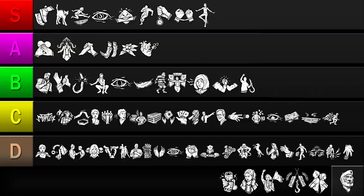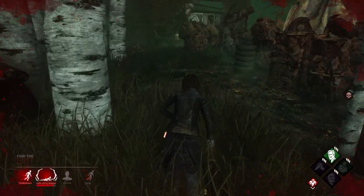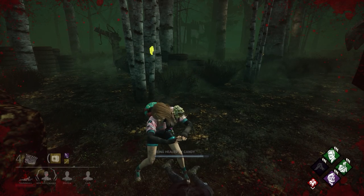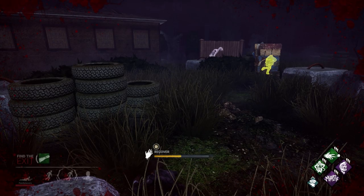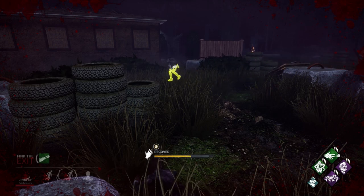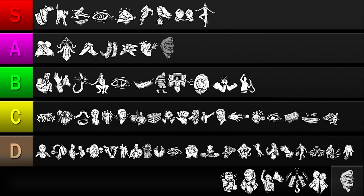Next up is Unbreakable. This perk increases your recovery rate while in the dying state by 35%, and allows you to fully recover by yourself once per match. Being able to pick yourself up is game-breaking and can single-handedly turn the tide of a trial. The faster recovery this perk offers also increases your chances of getting revived by a teammate. However, it won't help you survive outside of scenarios where the killer slugs you, which can make it feel like an empty perk slot sometimes. So while Unbreakable is dependent on the killer's behavior, having the power to interrupt the killer's momentum and stop snowballing is why I'll be putting it in the A tier.